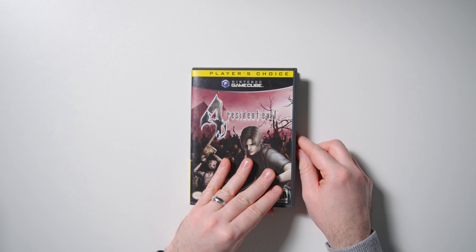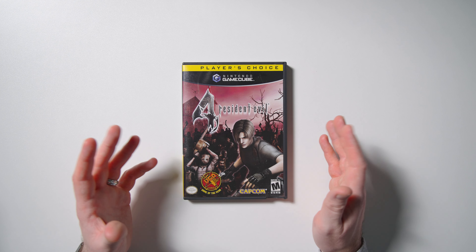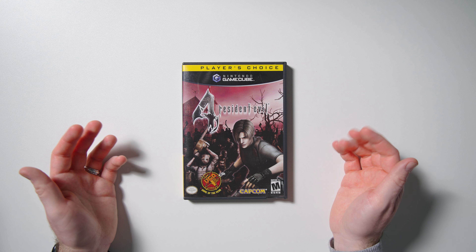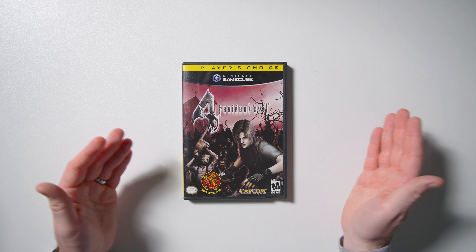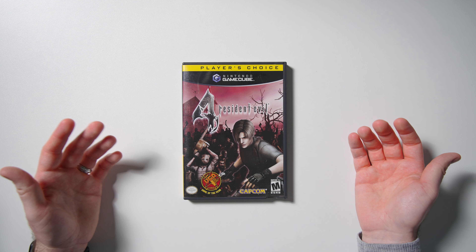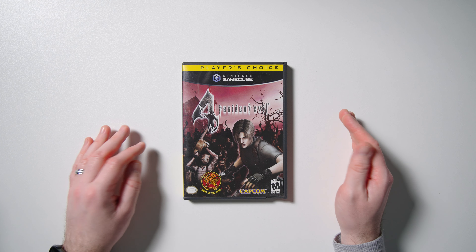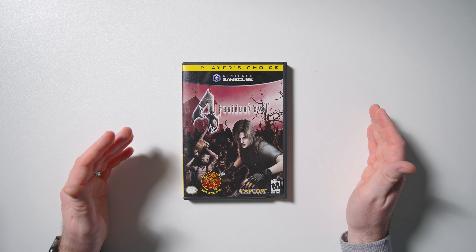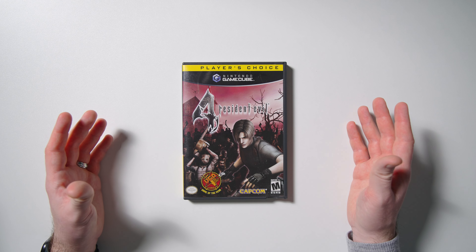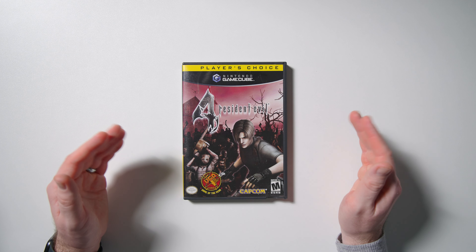One thing that I really want to talk about with this game is how many different things you could unlock. You could unlock the Chicago typewriter by beating Assignment Ada, which was just this extra playable mission in the game. You can unlock infinite ammo for a bunch of weapons. And eventually what made the game super fun — and honestly what helped my speedrun a lot — you could unlock the infinite rocket launcher. The rocket launcher is a one-hit kill for pretty much any enemy. So when you have the infinite rocket launcher, you're just literally running around — boom, boom — and it's not a challenge, it's just fun. You're just clearing rooms. And I think on the PS2 only, you could get like a suit of armor for Ashley. I played both versions, so they kind of blend together in terms of what unlocks happen on which console.